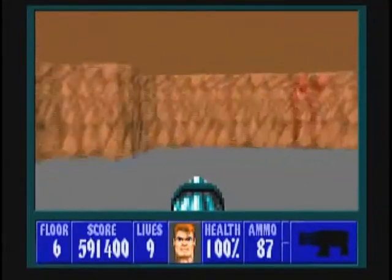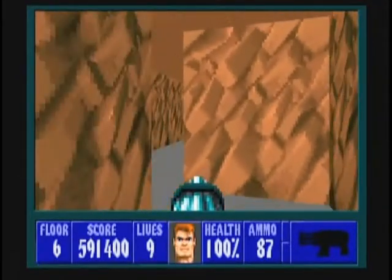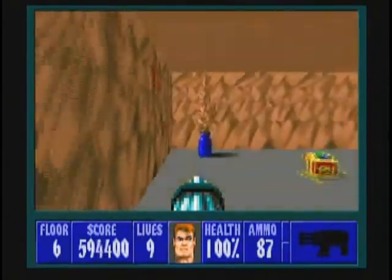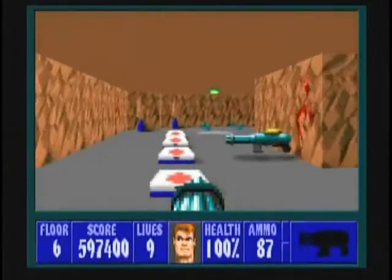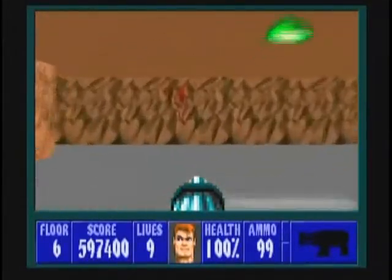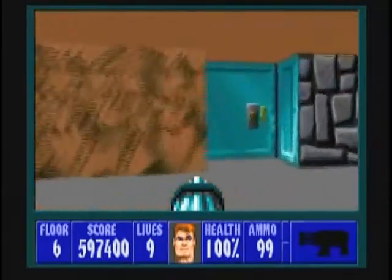Turn left and on the left-hand wall right here is a secret room. Inside is a wide variety of items, so grab everything you may need — there's a lot of things. It's a stock room — ammo stock, not Facebook stock.